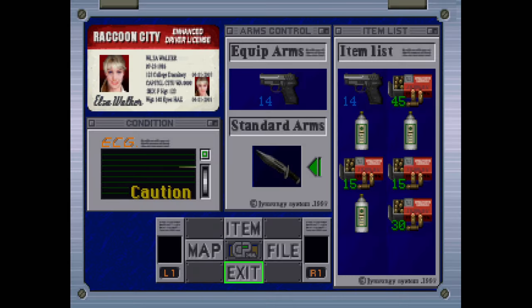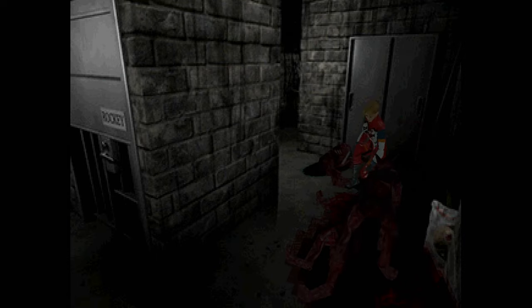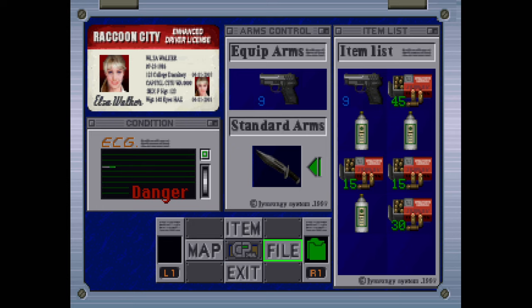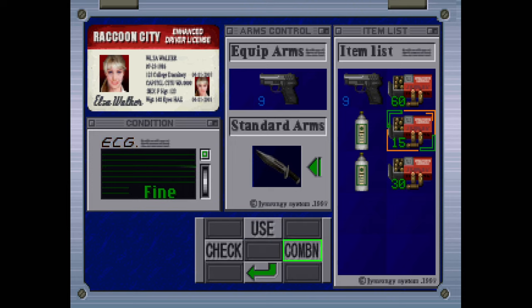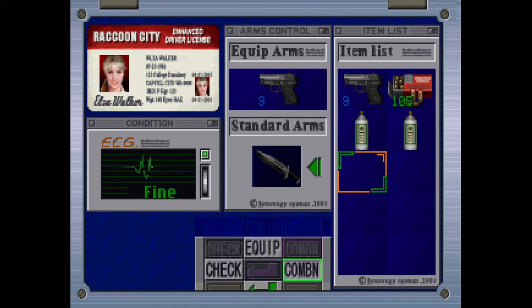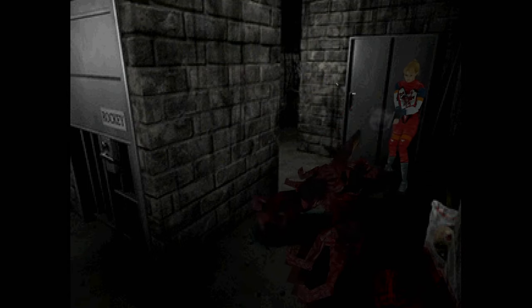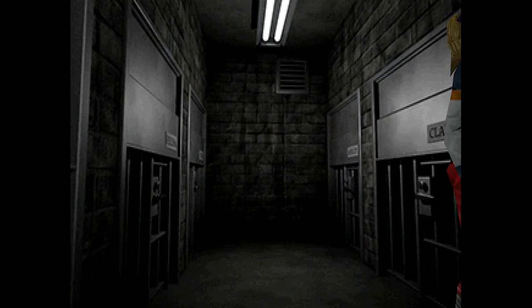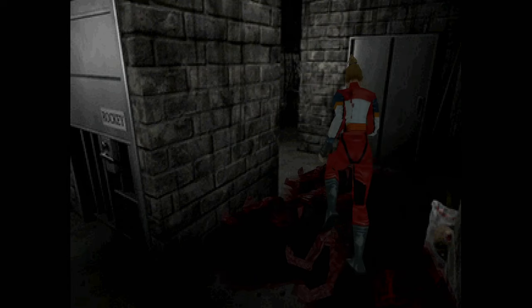I'm still in caution. Get the fuck off of me! I might be in danger now. I have some blood stains on me. Square is the bloody menu — let's do some combining. They take a lot more bullets than they did in any of the other games. I'm glad I came down here — took a lot of damage and wasted some ammo.